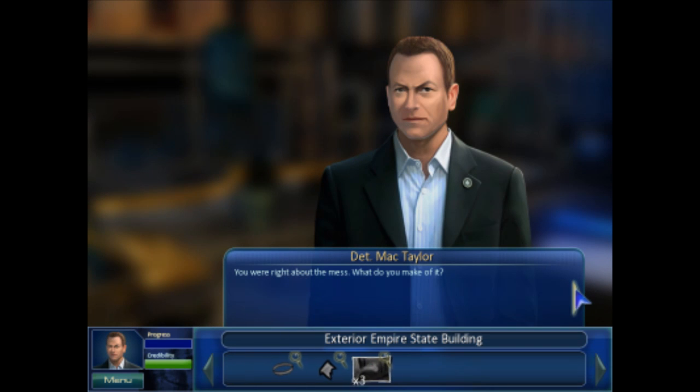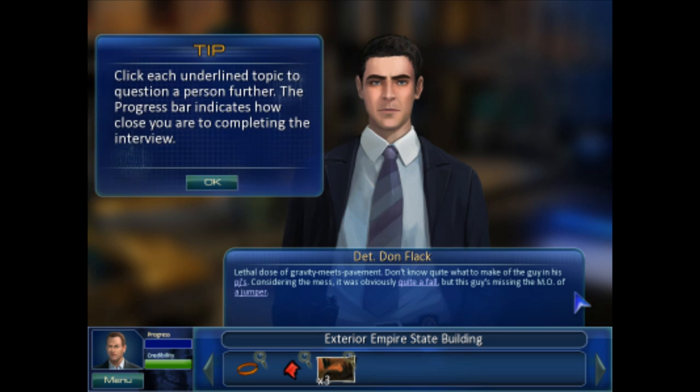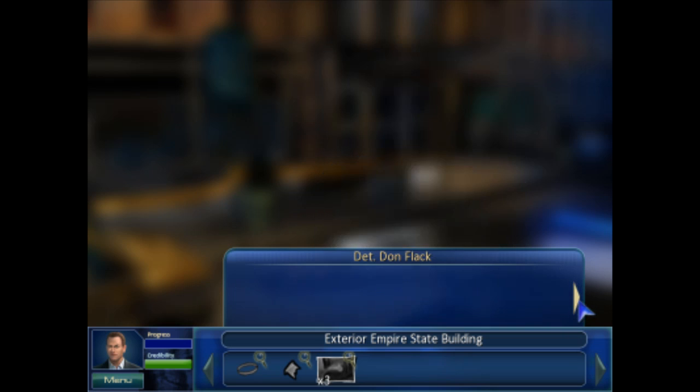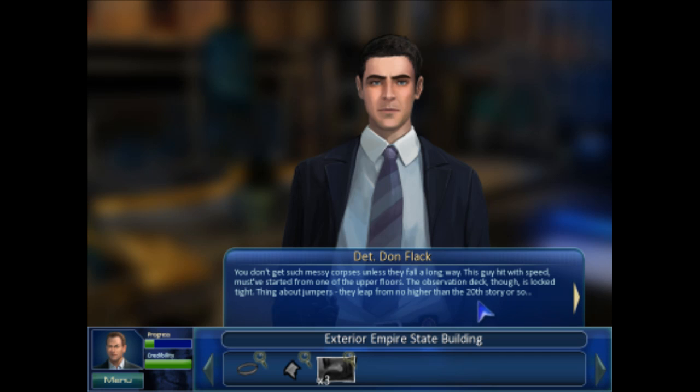You were right about the mess. What do you make of it? Lethal dose of gravity meets pavement. Don't know quite what to make of the guy in his PJs. Considering the mess, it was obviously quite a fall, but this guy's missing the M.O. of a jumper. The skyscraper's huge - 25,000 folks a day walk in and out of the lobby alone, not to mention the parking entrances. The building has shops and restaurants but no hotels or any place to sleep. It beats me why he's dressed like he just hopped out of bed. You don't get such messy corpses unless they fall a long way. This guy hit with speed - must have started from one of the upper floors.